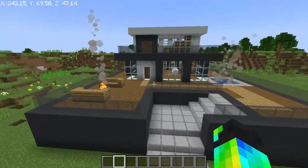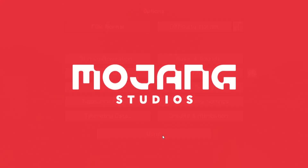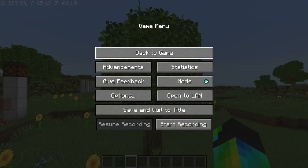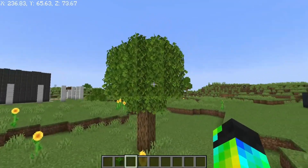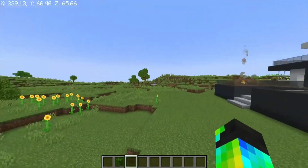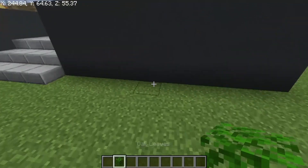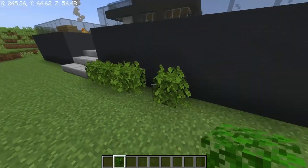Let's fix the tree first. Now the tree has real leaves. Look how good it looks with the house.